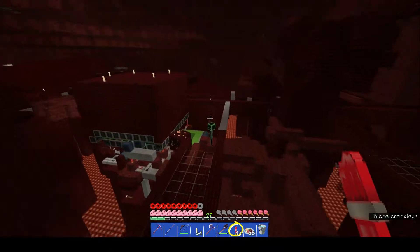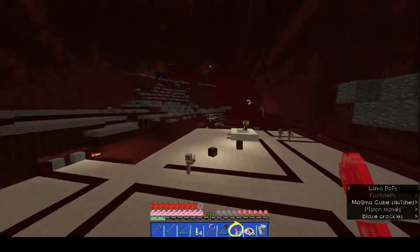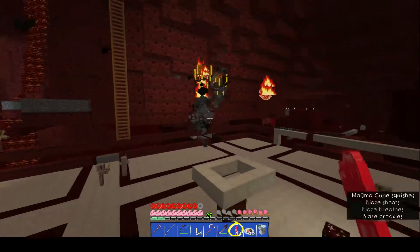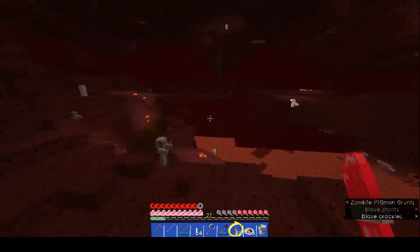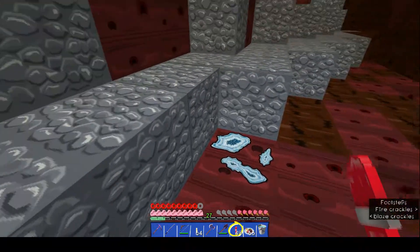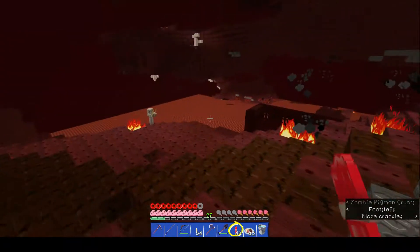We got a mob spot — yes we do! There is a wither skeleton — check it out, is he not cool! And check out the magma cube, that is so awesome. Is that a blaze? Excellent — this is the best I've ever done getting mobs to show. These guys look great! There's quartz in its natural state, which to me looks like mold for some reason. And there's the soul sand.